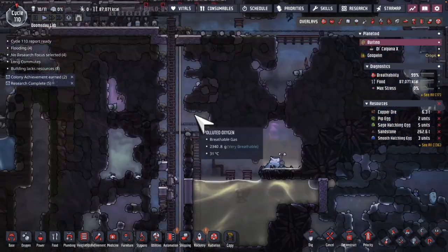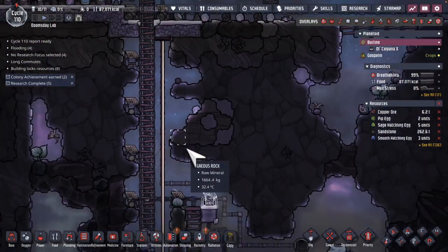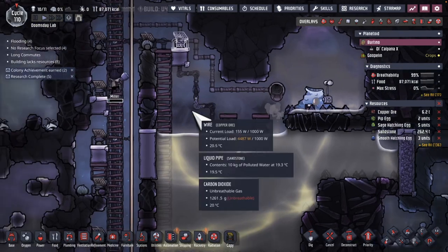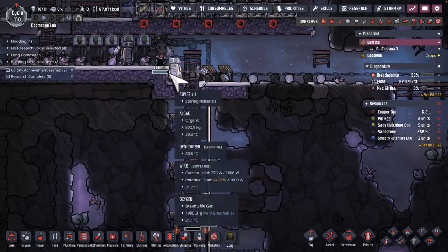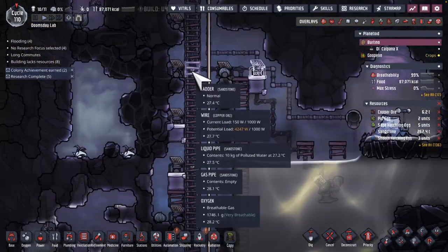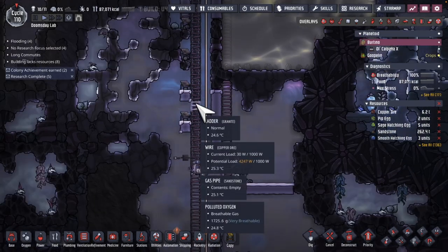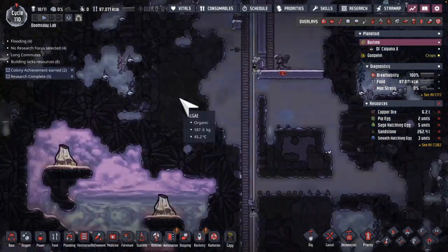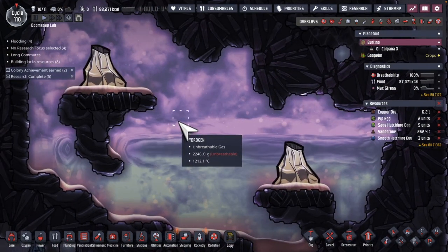Starting off by cleaning out the air down in this area. All that polluted oxygen is coming from this guy here. I have the dupes going in here with gas masks, but I thought it'd be nice if they don't have to put on gas masks. They could come down here and put on atmo suits because I want to experiment with this area.